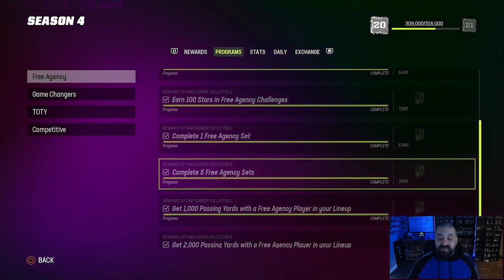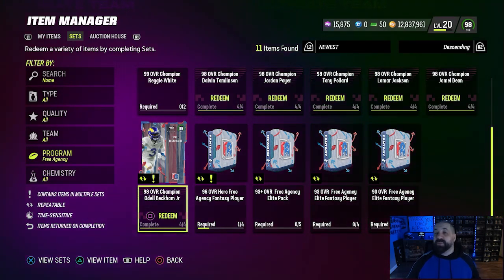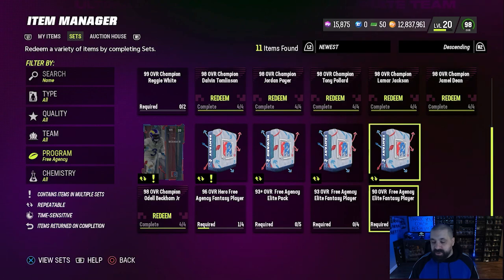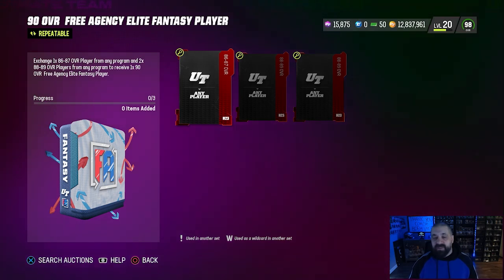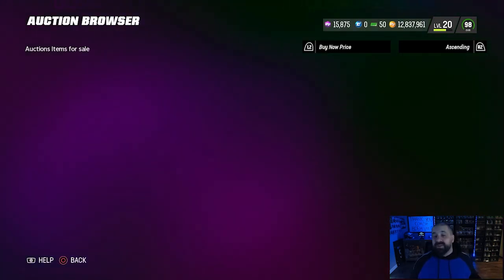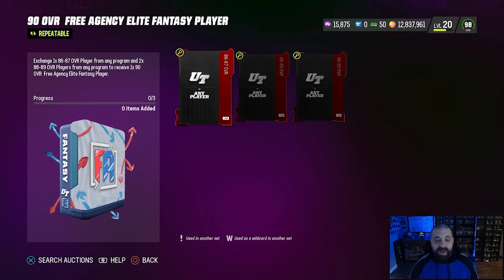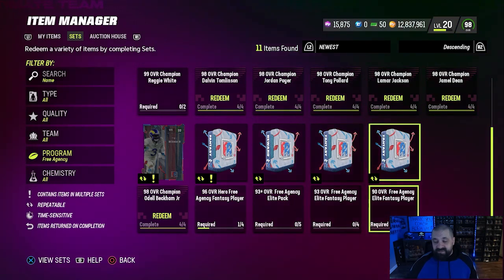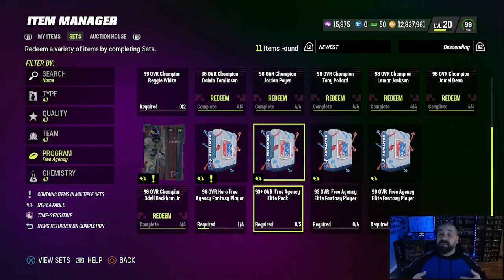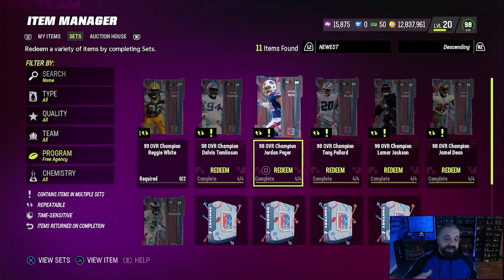The other two objectives are completing one and five free agency sets — these will be a little challenging if you're a no-money-spent player because no set is extremely cheap. The easiest one is the 90 overall free agency elite player set, which requires one 86–87 and two 88–89 cards. If you don't have those, you'll have to buy them off the auction house, which means spending coins. What I'd recommend to save coins is, after completing any one of these upgrade sets, sell the resulting card to recoup your coin.